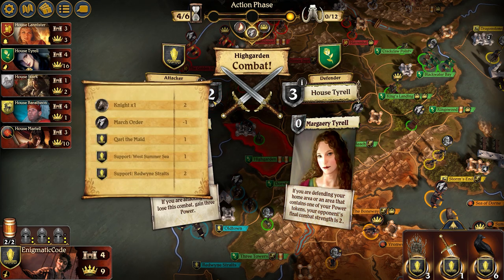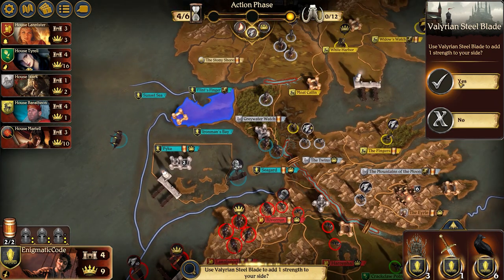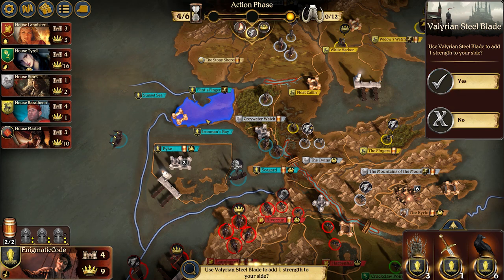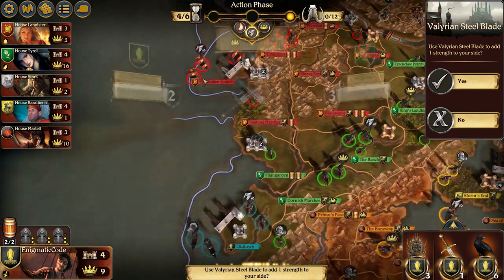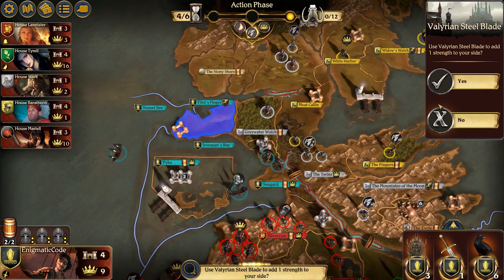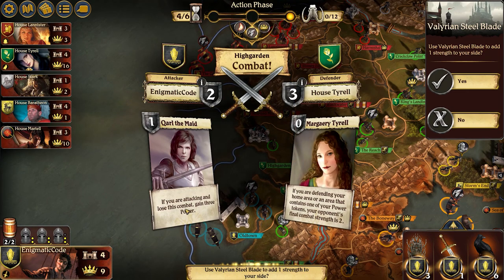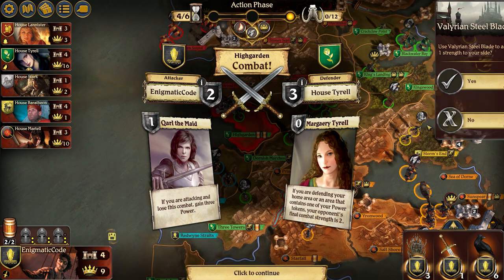I do have my fiefdom track and the Valyrian Steel blade. So if they play two, which would kill one of my units, that would bring them up to five. I like the fact that it says 'if you're attacking and lose this combat' — that way you can't just throw a defense. Let me go ahead and do this — that way if they play Margaery I'll get a little power out of it. Let's see what she does. Does she really just bring me to two? Now I think the gotcha here is I could use my Valyrian Steel blade to add one more and actually win this. But when I retreat here I'll just go back to Flint's Finger, which I don't think I'm going to be losing this round — so I'm okay with losing this, especially because I'll gain the three power when I do. Yeah, let's go ahead and do no on this.